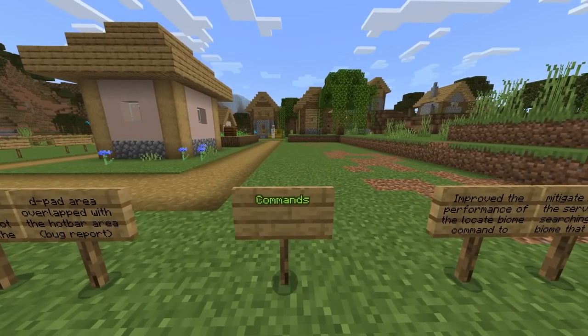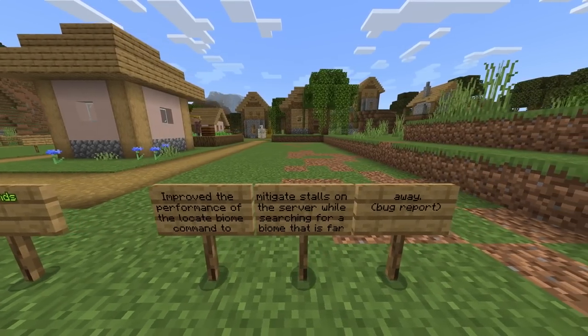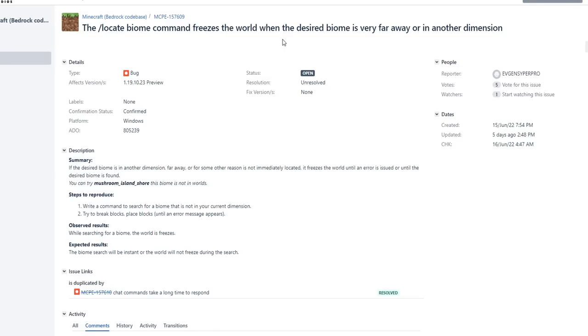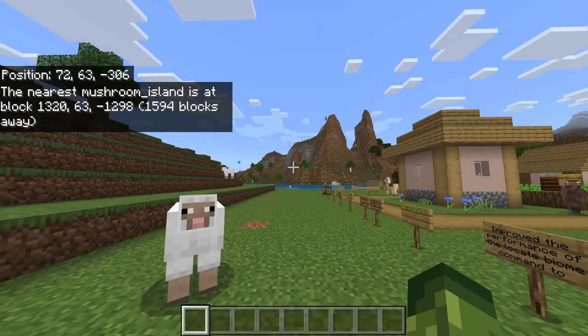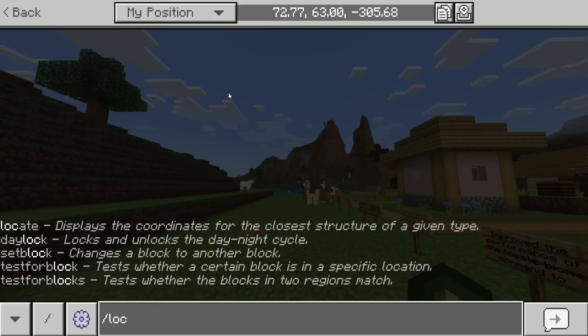My suggestion is to try not to let your D-pad overlap the UI — it's not your fault but it's still worth noting. The last change is to commands: they improved the performance of the locate biome command to mitigate stalls on the server while searching for a biome that is far away. The bug was that the forward slash locate biome command would freeze the world when the desired biome was very far away or in another dimension.